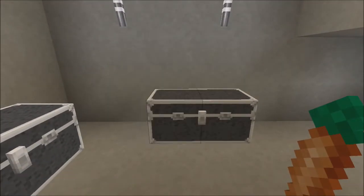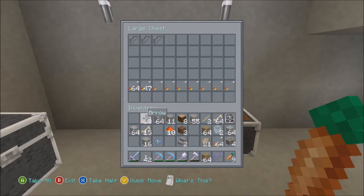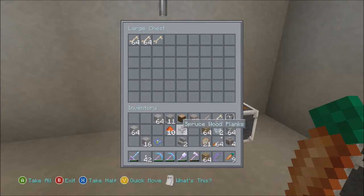We got another bow — that one looked enchanted for a second, but it's not. We've got a couple stacks of arrows going — we have a full stack of arrows which is what we wanted.